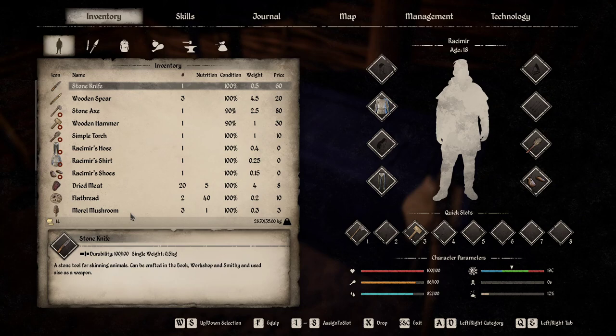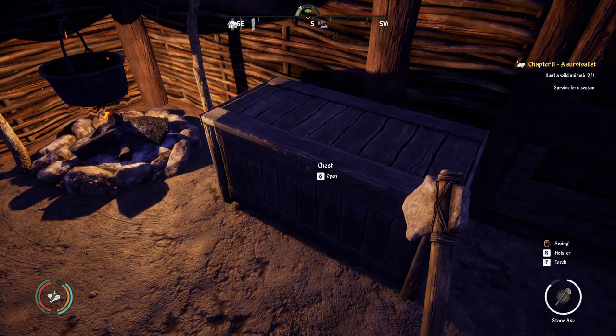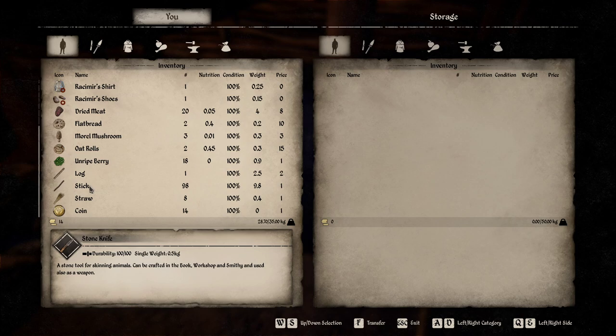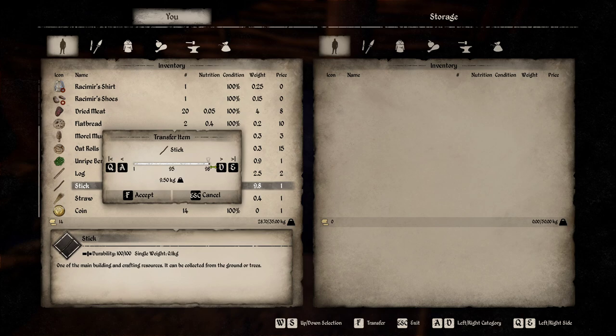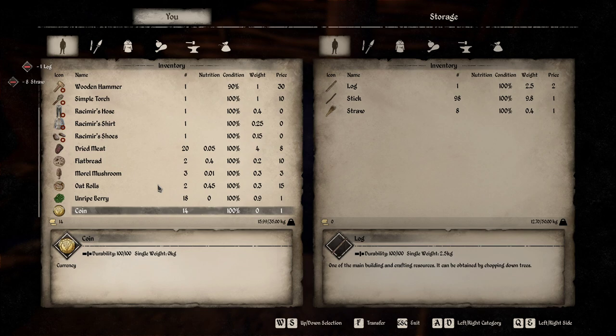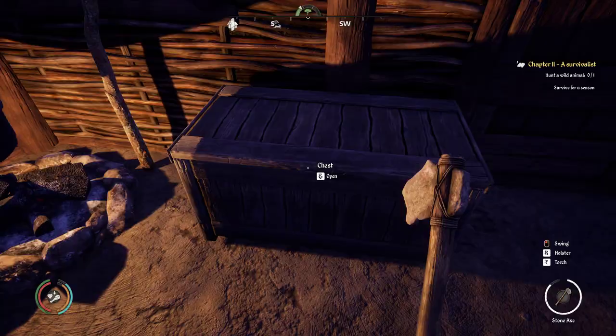Let's check out what we have in our inventory — we only have 14 gold. One thing we want to do is sell this stuff because we want to buy more flatbread. Keep three spears per prey. Go ahead and put these sticks in the chest and hit F like that. Same thing with the straw — move the slider, press F to accept, and it puts it all into our little basket. This thing holds 50, which is quite a bit.